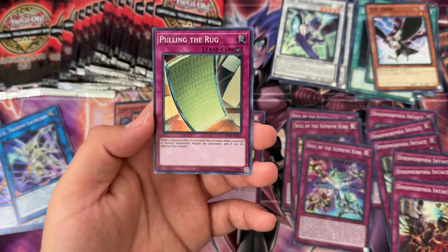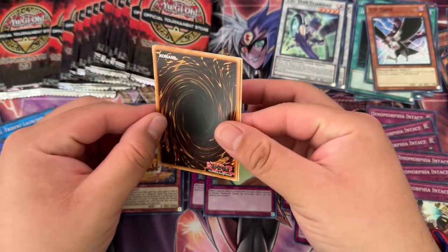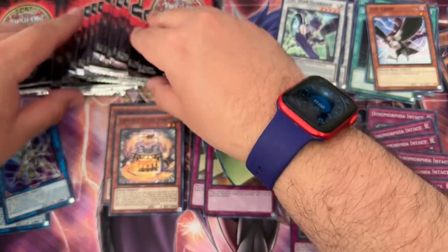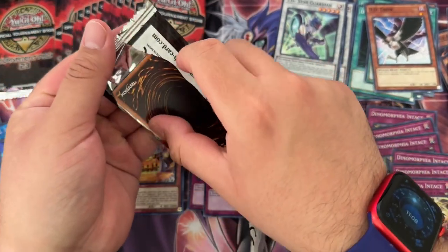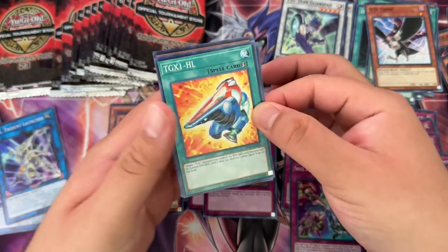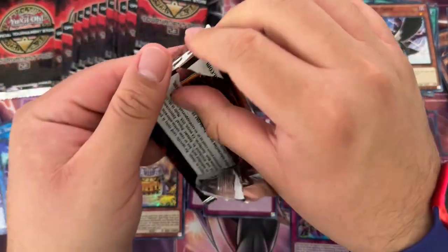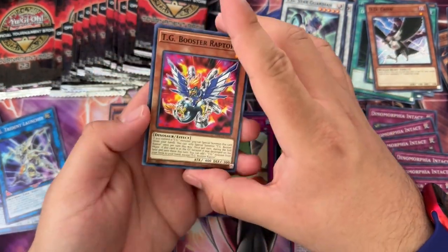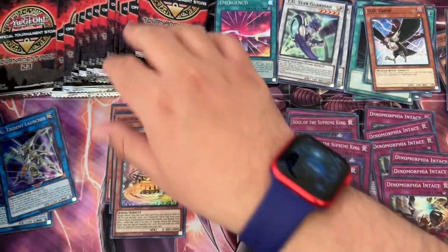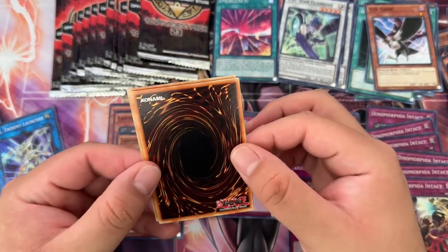DD Crow, Watch Chimera, Pulling the Rug — nice! We need more of this because it's five bucks. It's not expensive, but the more $5 cards we pull, the better — the more money we make back. Soul of the Supreme King. Stovitorbi needs to get a little more representation here, and so does TG Star Guardian. I don't think there is a token in this pack, which is kind of unfortunate. I usually look forward to the tokens in these tournament packs because not many packs have them, and they're usually higher foils like super rares, which is really cool. Emergency! That's the first one in this opening.